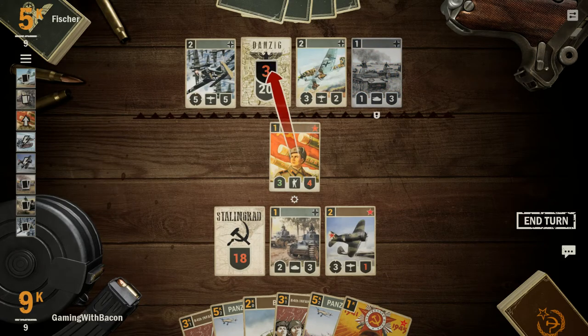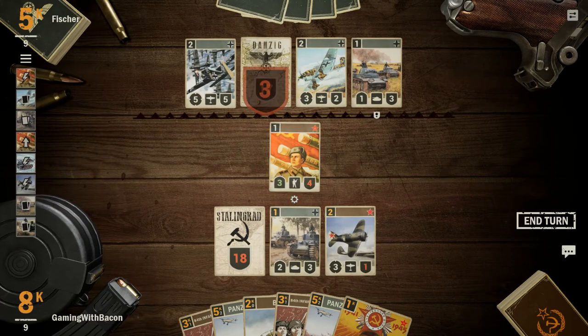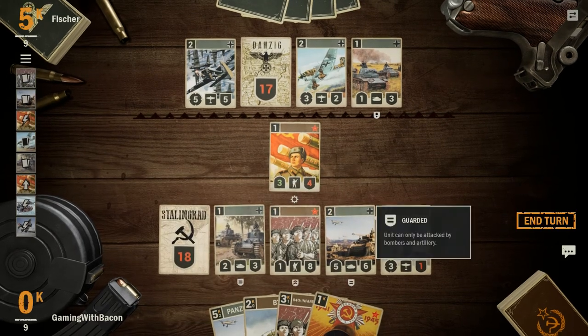I can kill this plane, or I can start doing some damage to his headquarters, which I think I'm going to do — I think that's kind of smart at this point. That guard unit is going to protect these two units on either side.